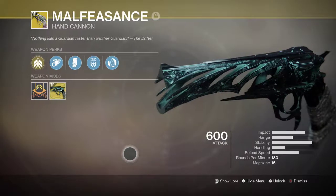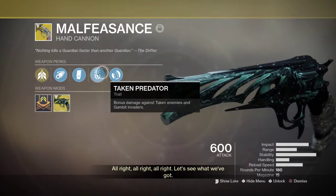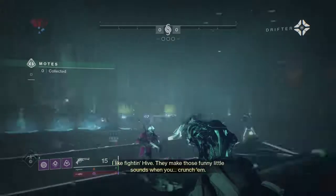Welcome back to another Destiny 2 video. I got the Malfeasance in yesterday. We got the Explosive Shadow perk here. It can also do bonus damage to Taken enemies and Gambit invaders. We're going to take a look at it — I've used it a little bit — and we're going to use it in Gambit where it's intended to be used.